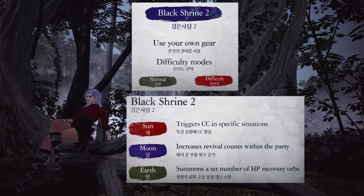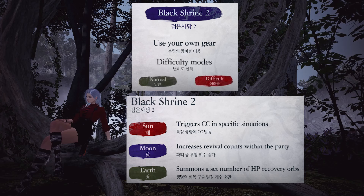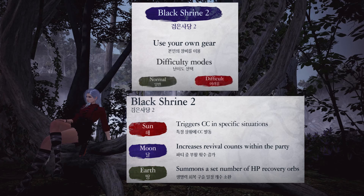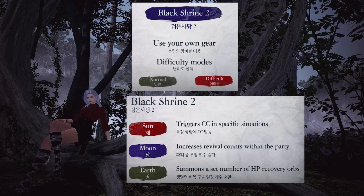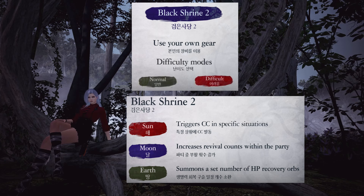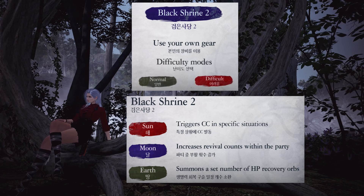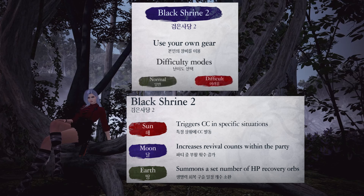The Shrine Bosses you do with a 5-man party and has bonus rewards if you do it with your guild. The aura used in the previous Lommel Shrines will give special bonuses that affect gameplay rather than just stats. We'll be using our real gear in the new Shrines instead of no gear. There are two levels of difficulty, but it should be easier than the Ataraxian Dungeons. There will be limited revives, no HP recovery skills, and rewards are given once a week like the old Shrine Bosses.